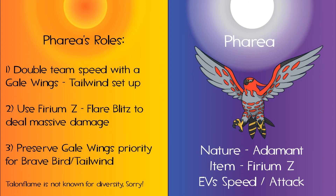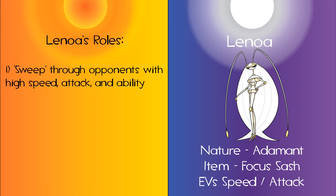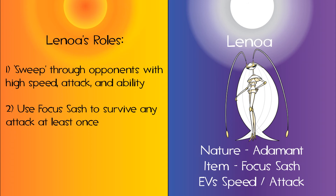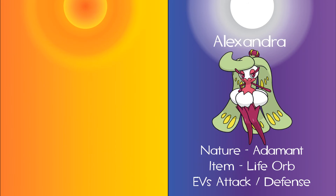Faria can preserve her health to keep her Gale Wing ability at the ready for either a Tailwind setup or a priority Brave Bird attack. Despite the firepower my team brings, there are Pokemon that my team cannot overwhelm quickly or efficiently enough, so my sweeper Linoa is on the team. Because of her Adamant nature, move selection, and high speed combined with her ability, she is the perfect Pokemon to sweep through any threats. She uses a Focus Sash to keep her in the fight, but with her frail defenses and Glass Cannon status, she will not survive concentrated damage.